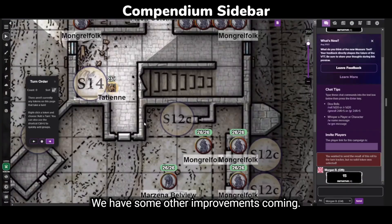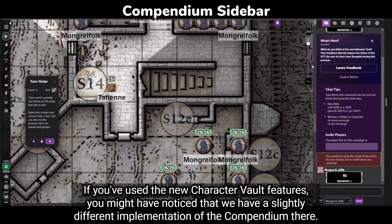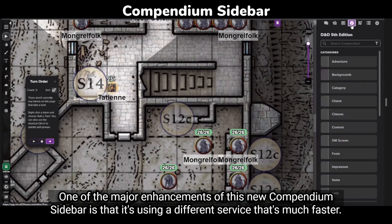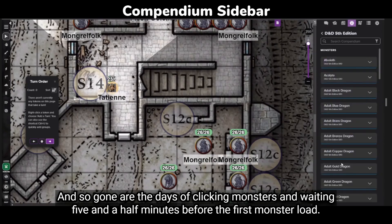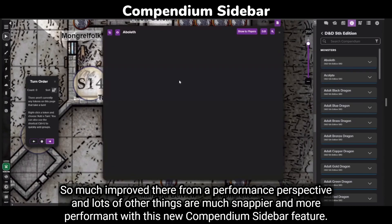We have some other improvements coming — this one to the compendium on the right-hand sidebar while you're in the virtual tabletop. If you've used the new character vault features, you might have noticed a slightly different implementation of the compendium there. One of the major enhancements is that it's using a different service that's much faster. Gone are the days of clicking monsters and waiting five and a half minutes before the first monster loads — much improved from a performance perspective, and lots of other things are snappier with this new compendium sidebar feature.